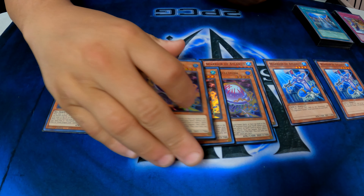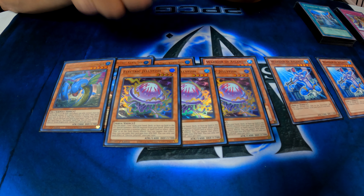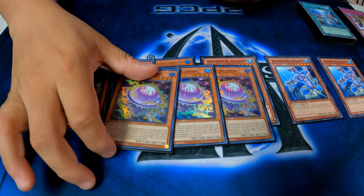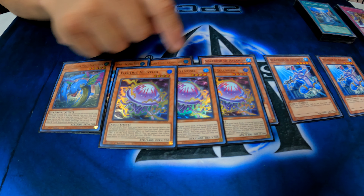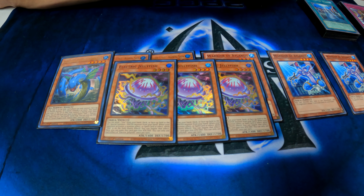And from there, I'm running 3 Electric Jellyfish. What he does is I send one Yuumi from my hand, deck, or field to the graveyard — that's the cost — then special summon one water monster from my hand. Then if Yuumi's on the field, if your opponent activates a monster effect, spell, or trap effect, you can negate it. And he gains 600 attack and defense.